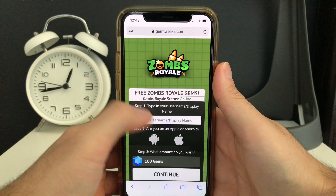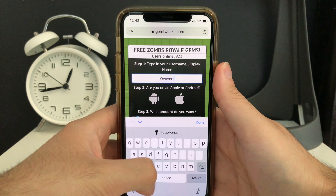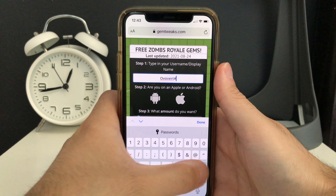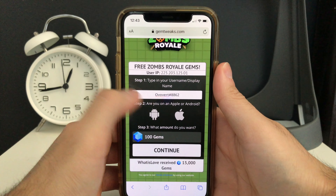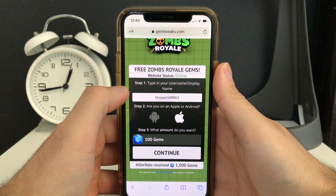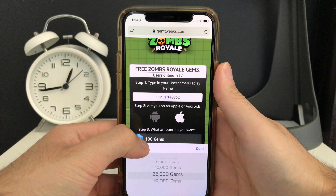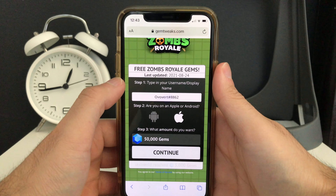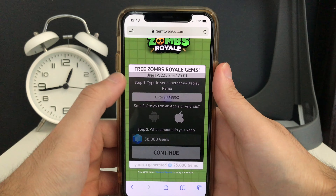Once you click install, it'll bring you to a webpage. Step one: type in your username. Step two: it asks if you're on Apple or Android, so choose your device. Step three: choose the amount of gems you want — scroll down and select 50,000 gems — then press continue.